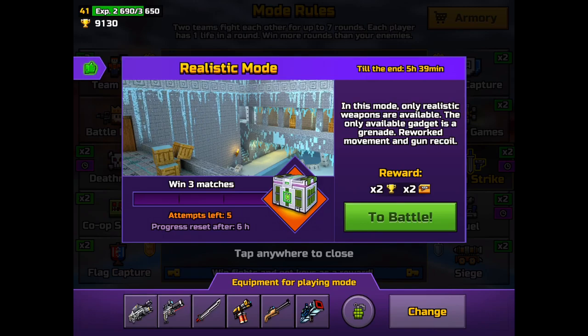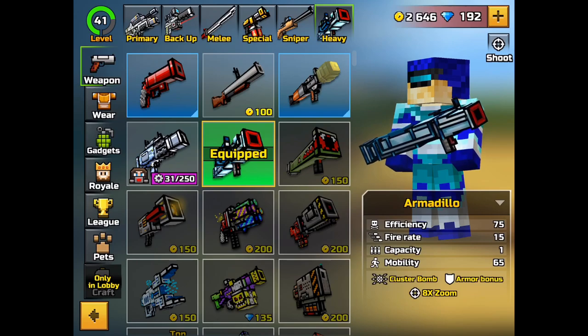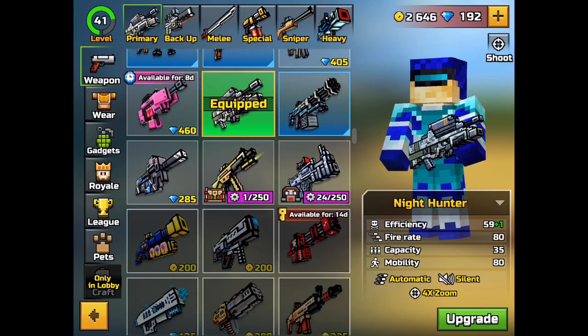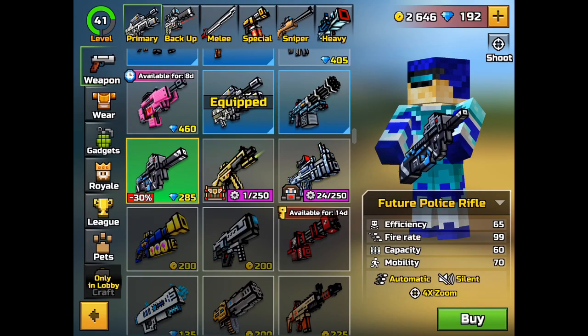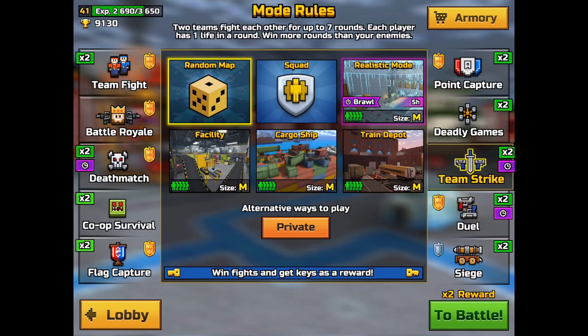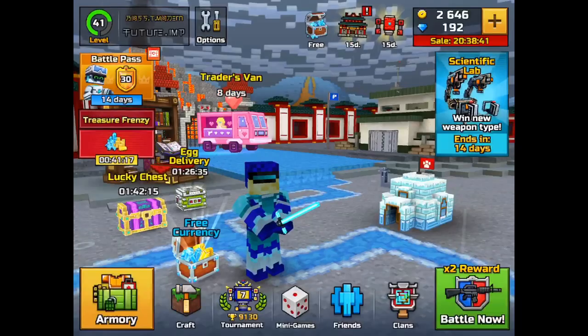Now we got ourselves a brawl — the same brawl, realistic mode. Go ahead and walk around with Armadillo and try to exterminate everybody else while using Night Hunter or Storm or whatever kind of weapon you'd like. It's there for about five hours, so it's probably going to end around midnight as I'm speaking.